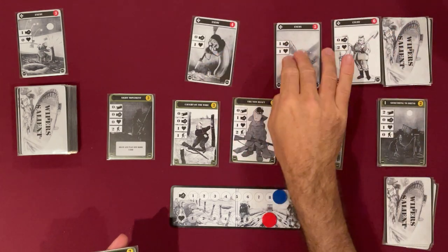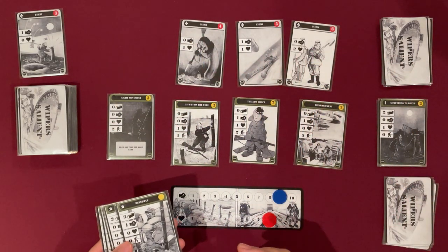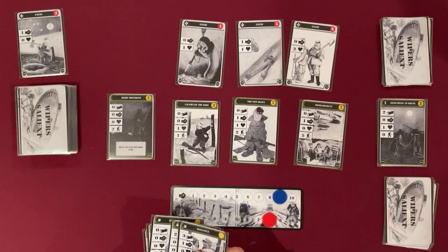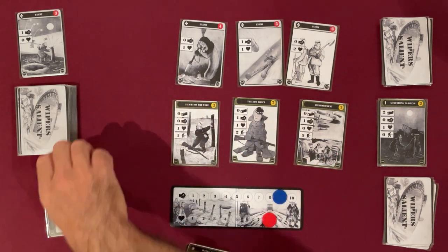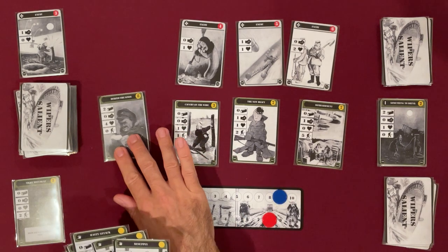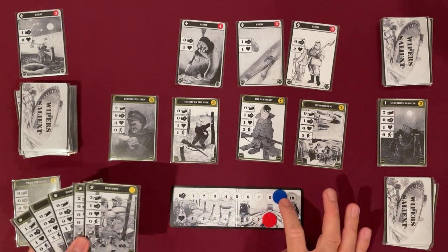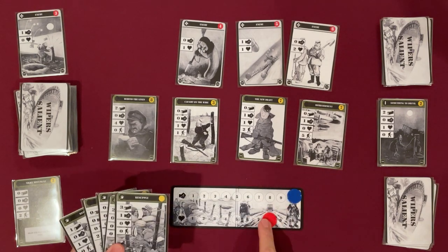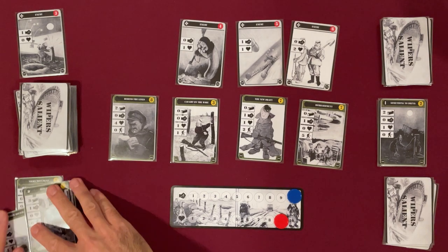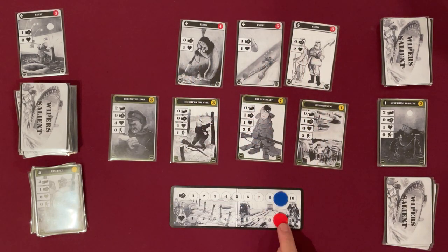You can only ever have four enemies out at any time. Once you've got four, no more flip over. Hopefully you won't get all four out. I've got three, four, five, six to spend. There are 52 cards so there's lots of variability — you'll get completely different cards every game. I can heal one morale and one health, so I'm on 10 morale and 9 health. I can attack for 3 but that's not going to do any good, and I'll get counter-attacked for 1 morale and 4 health. Not looking good.